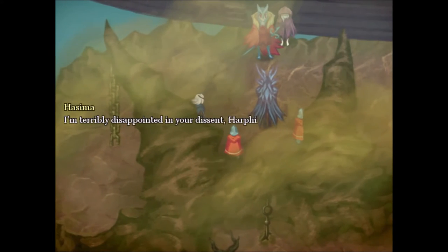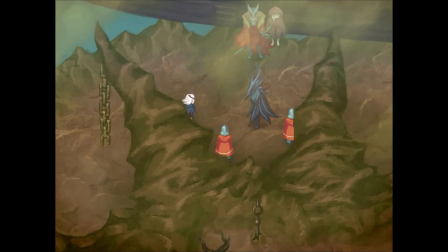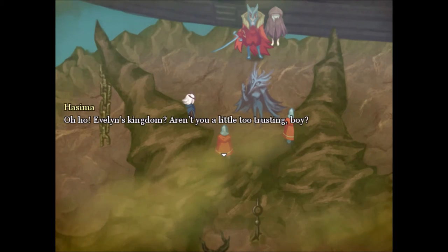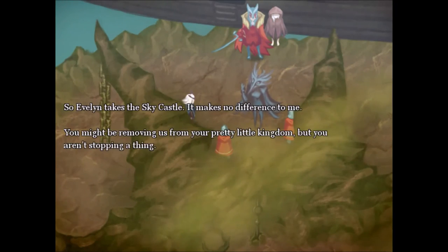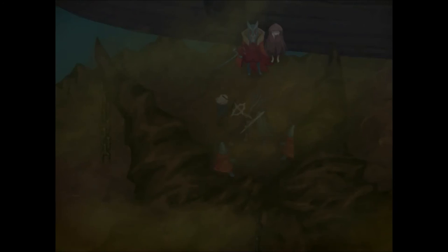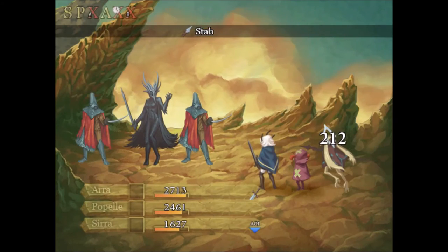Oh, and there's a mysterious girl too — or should I say Evelyn. Story cutscene: 'I'm terribly disappointed in your descent, Harpist chord. It appears we'll have a lovely audience to see the fruits of it. Your grip on Evelyn's kingdom ends here.' Evelyn takes the sky castle — it makes no difference. 'You might be removing us from your pretty little kingdom but you aren't stopping a thing.' There goes Syrah. 'What's this stupid bird doing?' And a human too — you can't stop us.